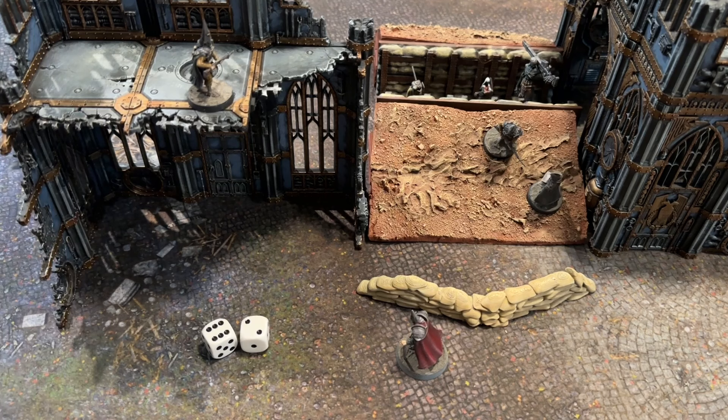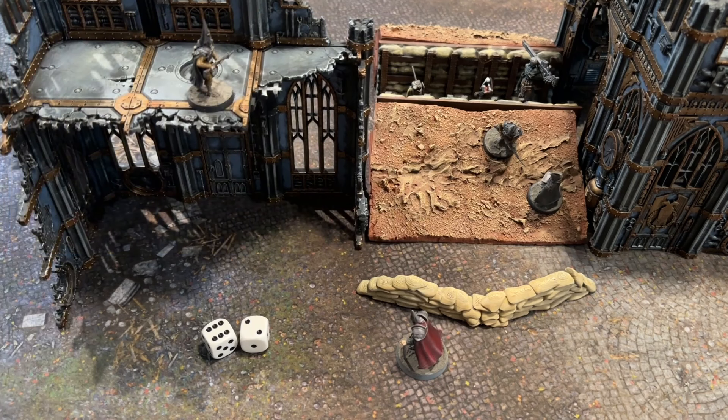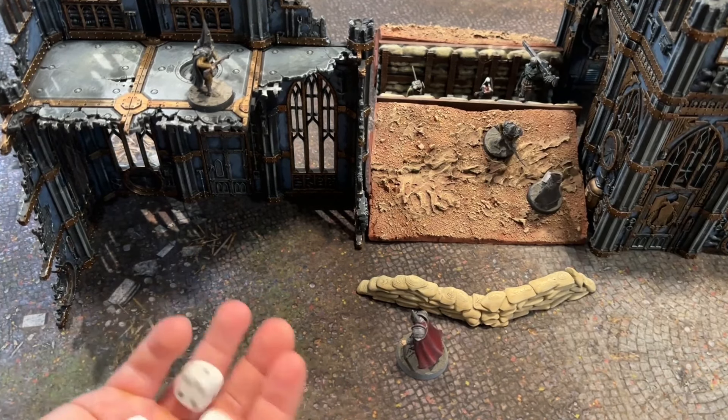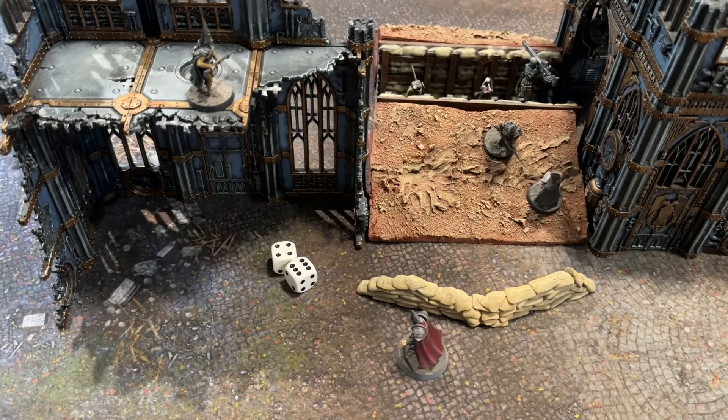Before we go further, we need to talk about dice pool modification — referred to as plus and minus dice. Rules and weapons often have modifiers. For example, shooting from an elevated position is plus one dice to ranged attacks against enemies below. Normally we roll 2D6 on the action success chart, but since you are elevated you get plus one dice. Instead of rolling 2D6, you roll 3D6 and pick the highest two. Having plus dice increases your chance of success — if you had another bonus giving plus dice, you would roll 4D6 and so on.